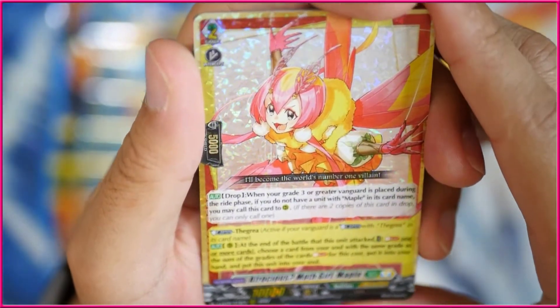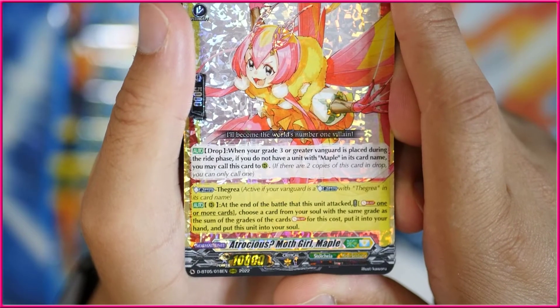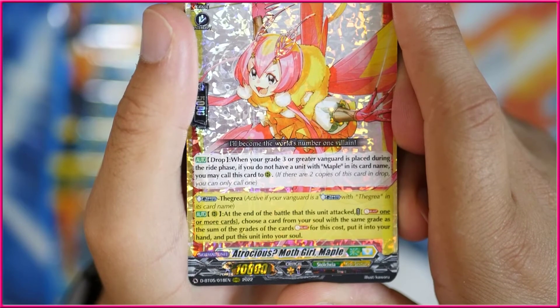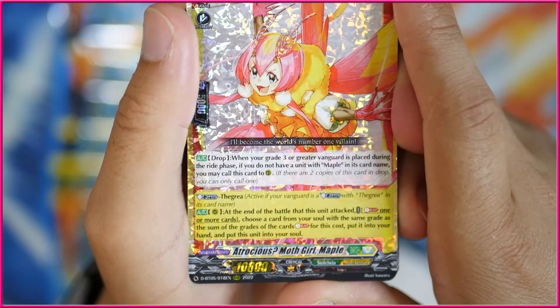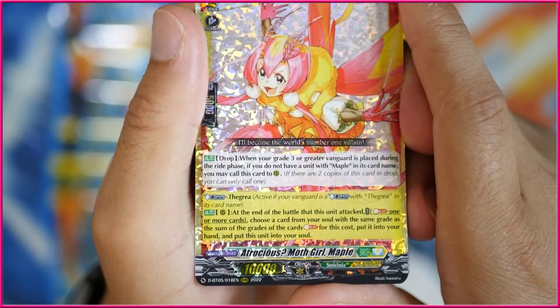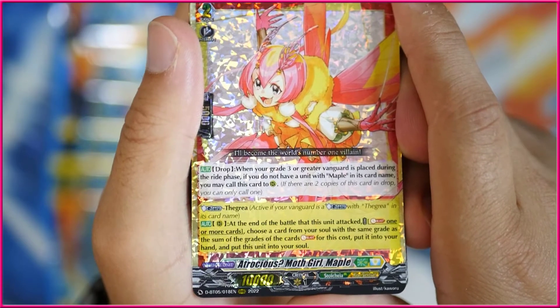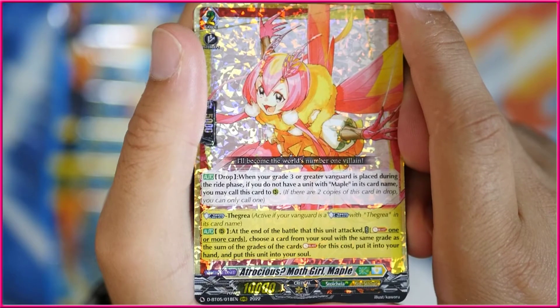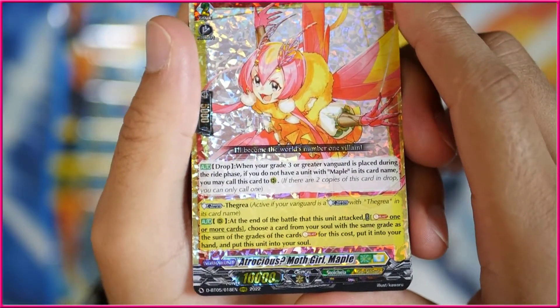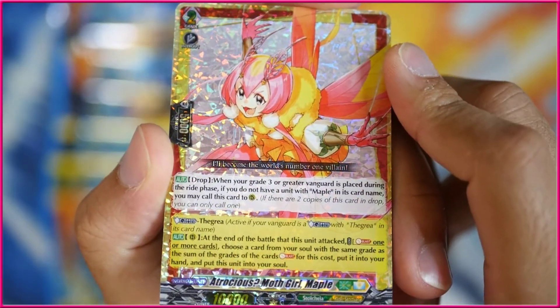And we're actually going to get Maple — Atrocious Maple Girl, or Moth Girl Maple. In your drop zone, when your grade 3 or greater vanguard is placed during your ride phase, if you do not have a unit with Maple in its card name, you can call this to rearguard circle — if you have two, you can only call one. Then, if your vanguard is Thegra, at the end of the battle of this unit attacking, you can Soul Blast one or more cards. Choose a card from your soul with the same grade as the sum of the grades of the cards you Soul Blasted, put Maple into your soul, and then put that unit into your hand. So essentially this lets you Soul Blast from your soul and attempt to add a Thegra grade 3 back to your hand so that next turn you can Persona Ride with it again. It's a little convoluted, but it is presumably really useful in Thegra.